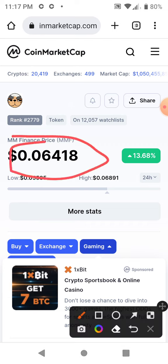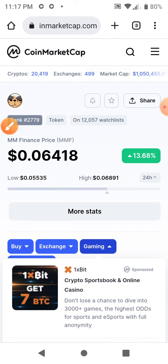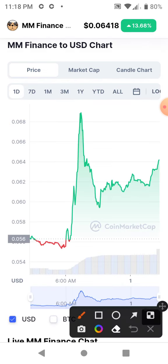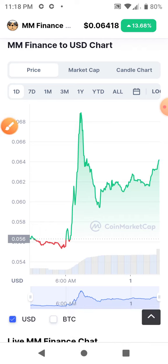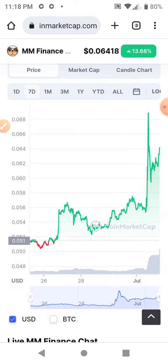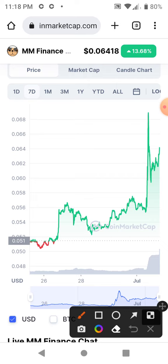Mad Meerkat's at 6.4 cents. It's had quite a nice pump in the last 24 hours — 13.68%. The one-day chart looks great, and the seven-day chart looks great too. Mad Meerkat just came out with all this NFT stuff for their Mad Meerkat Arena game, and their NFTs are going to the Polygon Chain. So all kinds of development with Mad Meerkat.